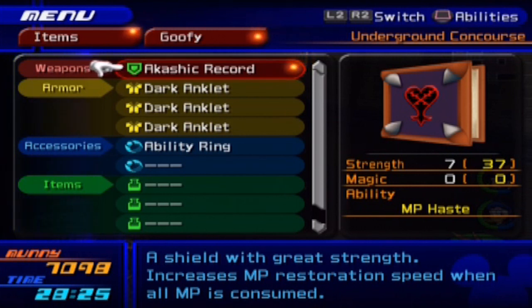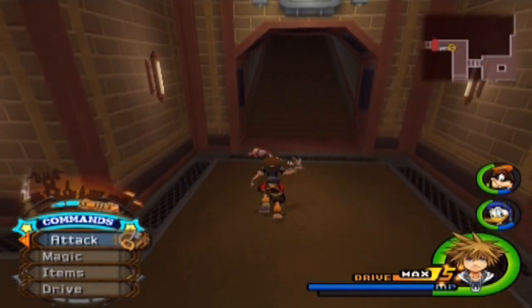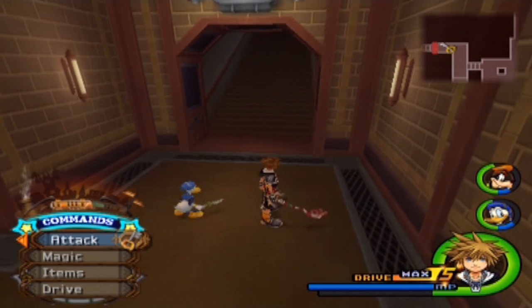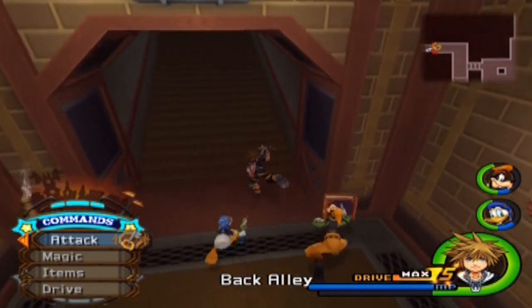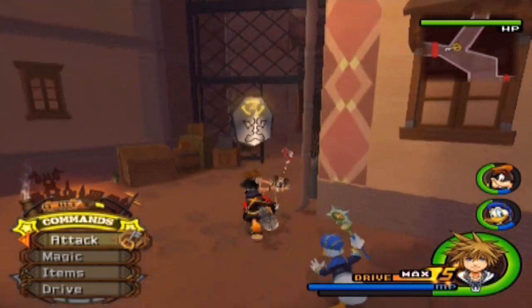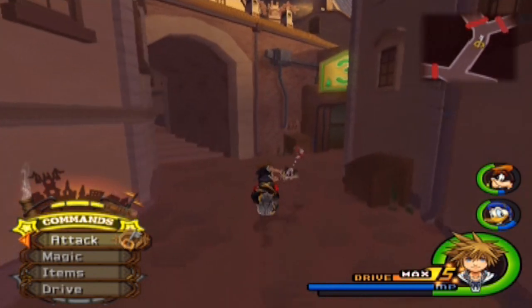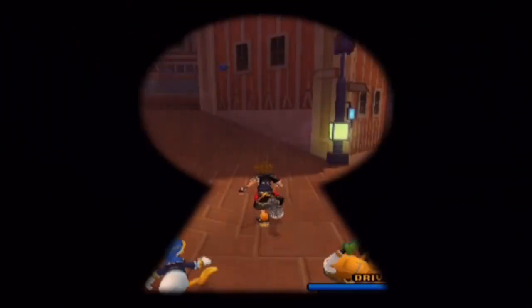The Orichalcum is going to be used for Donald and Goofy's ultimate weapons — Save the Queen and all that. Speaking of items for Donald and Goofy, while I was grinding off screen I got this drop — the Akashic Record. It has about a 10% chance of dropping randomly after attacking a lot of Heartless. What I did was run through the Hollow Bastion areas, like the restoration site and all that past the burrow. That's generally a good way to grind too, because a good amount of those Heartless give around 300 to 700 EXP, and after a while they just start accumulating.